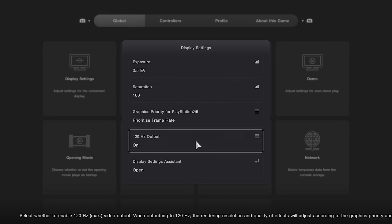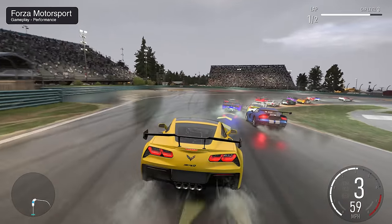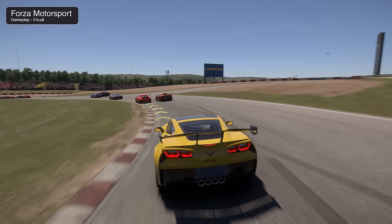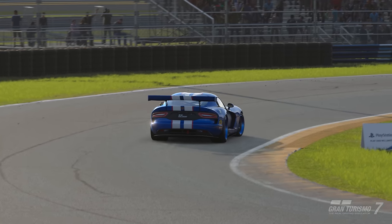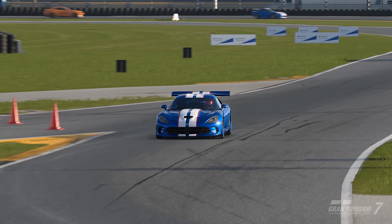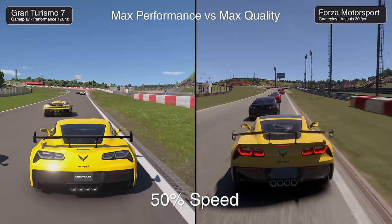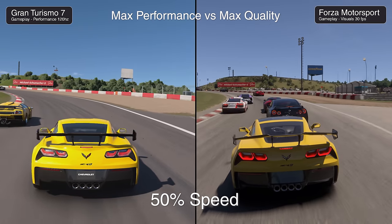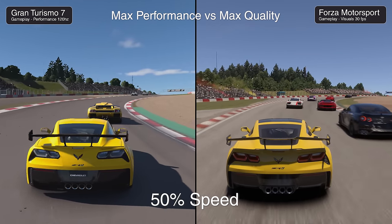Both games have alternate frame rate options. On Xbox, Forza delivers a locked 60fps in both performance and performance RT modes, but a 30fps visuals mode is also available. Xbox Series S does not have a performance RT mode. With GT7, implementing in-game ray tracing at replay quality might actually be possible at 30fps. In the here and now, Polyphony has opted for 120Hz output — the quality mode averages around 80-100fps while maintaining high resolution, and the performance mode drops to 1080p for a locked 120fps experience.